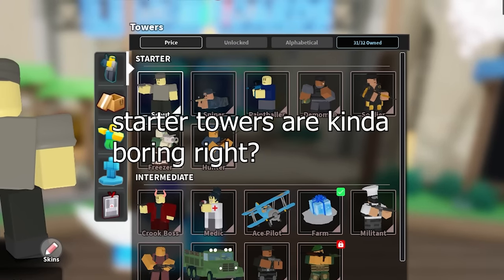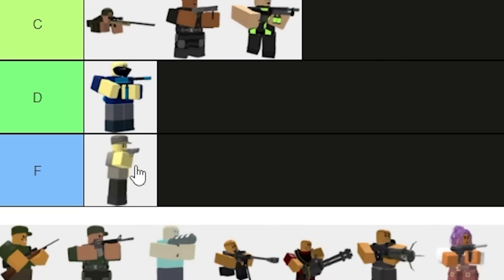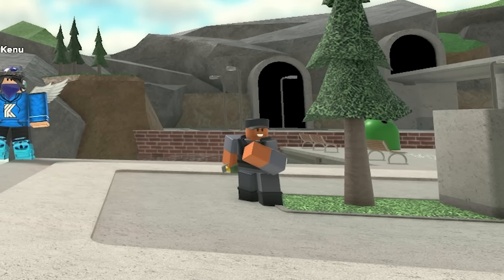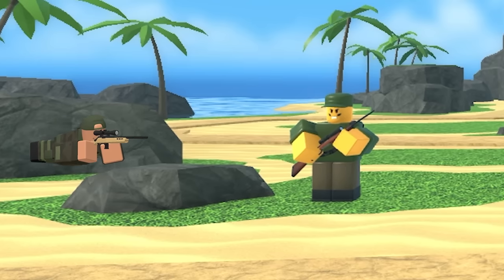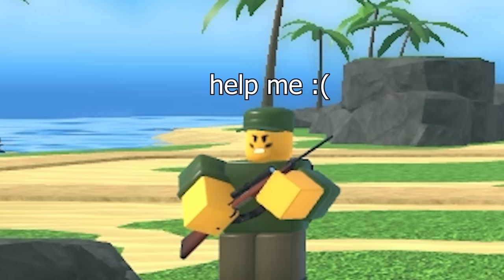Okay, so starter towers are kind of boring, so let's speedrun the rest. Scout: F-tier — no reason to use it over Sniper. Demoman is a good crowd-control tower, so C-tier. Hunter: D-tier — it's Sniper but with less range and a bit more damage, but it costs coins. It really needs a small buff.